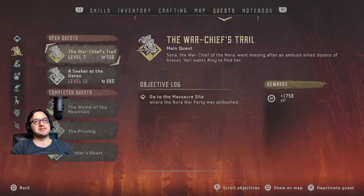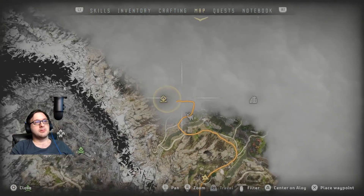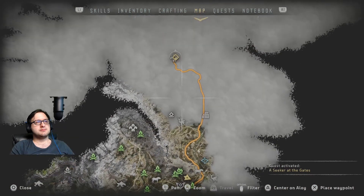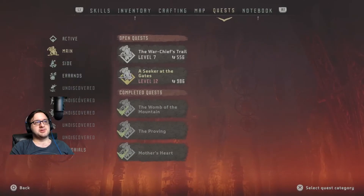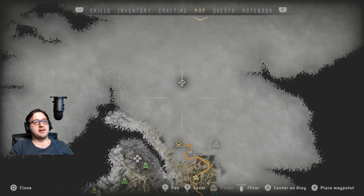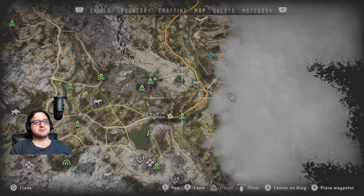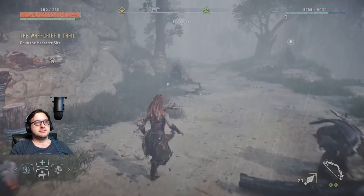Go to the massacre site where the Nora War Party was ambushed. Where's that going to be? So if I just keep going on the trail, we're going up there. Talk to Mireya at Mother's Crown — they're literally right in the same area. The massacre site is on the way. Let's go to the side of the game. May the goddess protect.